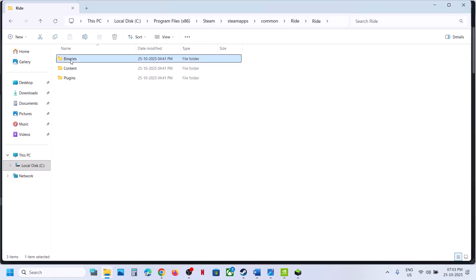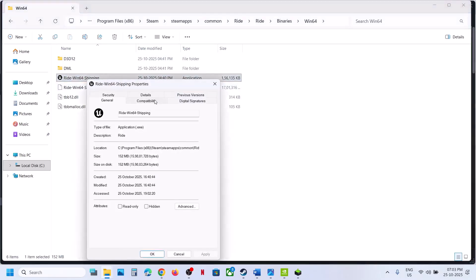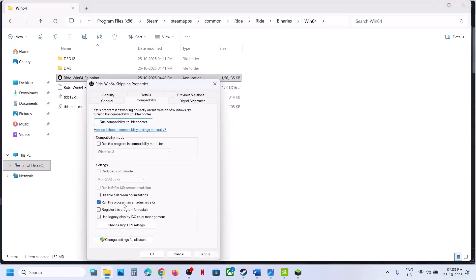If that does not work, open the Ride folder, then Binaries, then Win64. Right-click and go to Properties, go to the Compatibility tab. Put a check on the box that says Run this program as an administrator, hit Apply and click OK. Launch the game. If that does not work, you can try Windows 8 compatibility mode. Hit Apply and click OK. You can also try Windows 7, and also try Disable Full Screen Optimization.